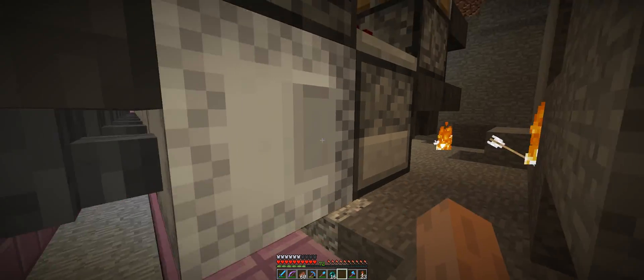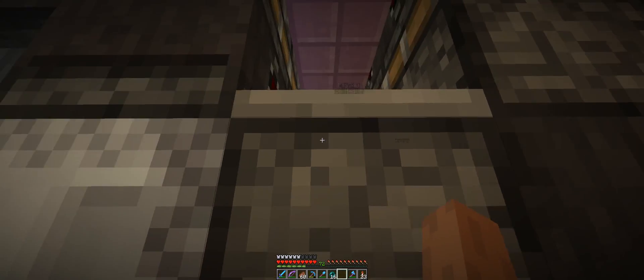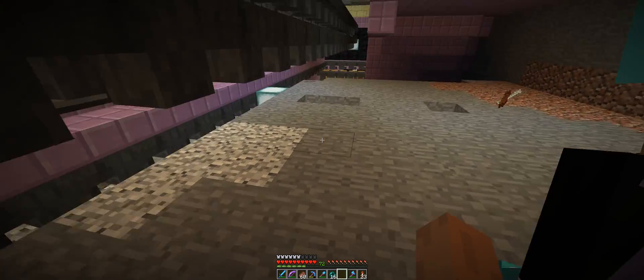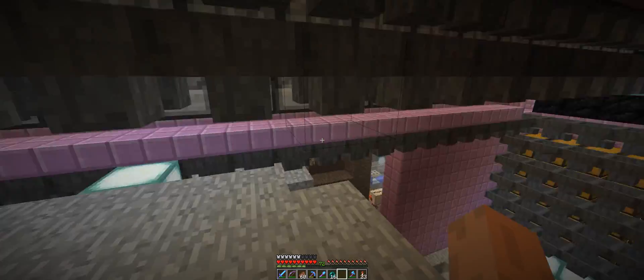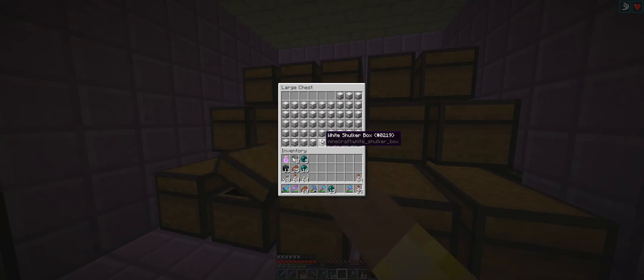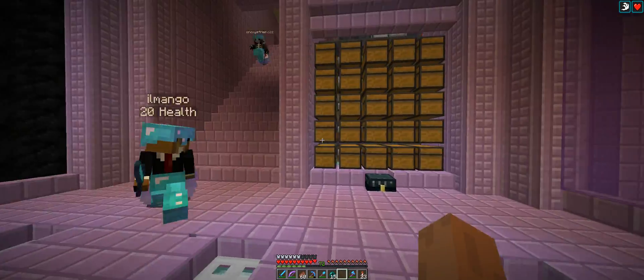They all fill shulker boxes in parallel, because with 180k you don't want to store this in regular chests. We have a pretty compact and tileable shulker box loader here. Here we have new shulker boxes which can get dispensed. They basically get the tick from this observer that pushes one off, the slab causes it to break, the hopper picks it up, and then we simply have shulker boxes stored in this little storage over here.